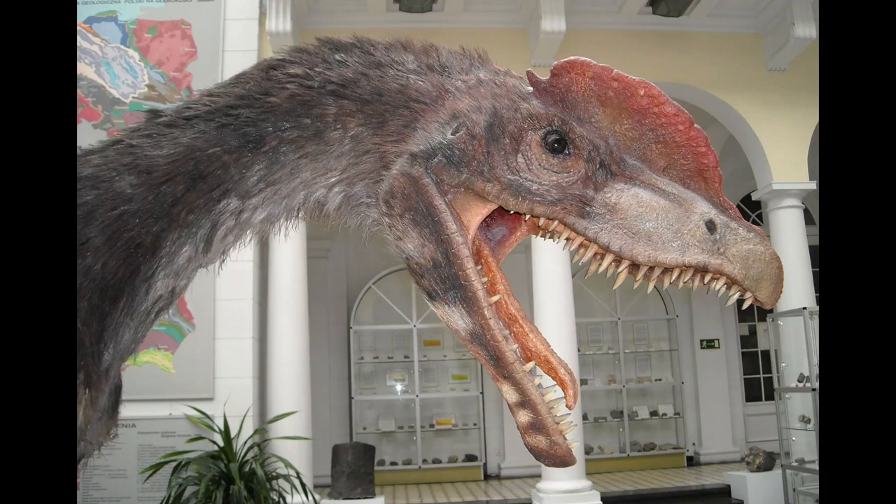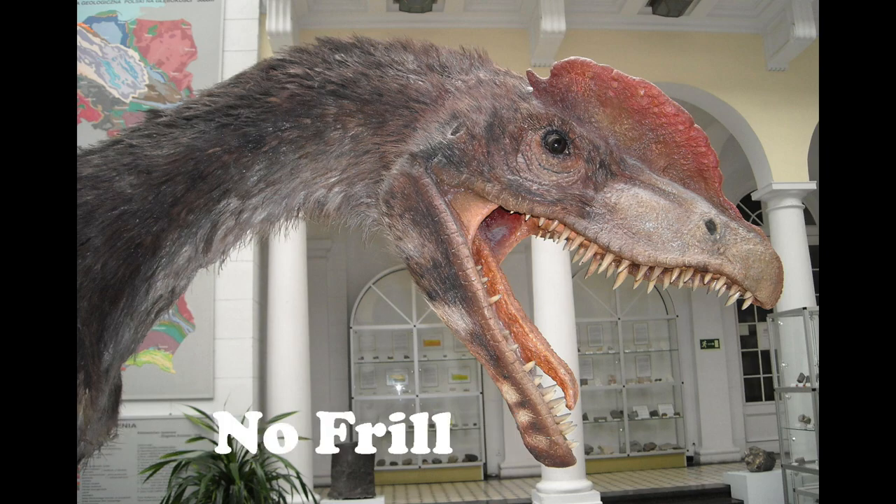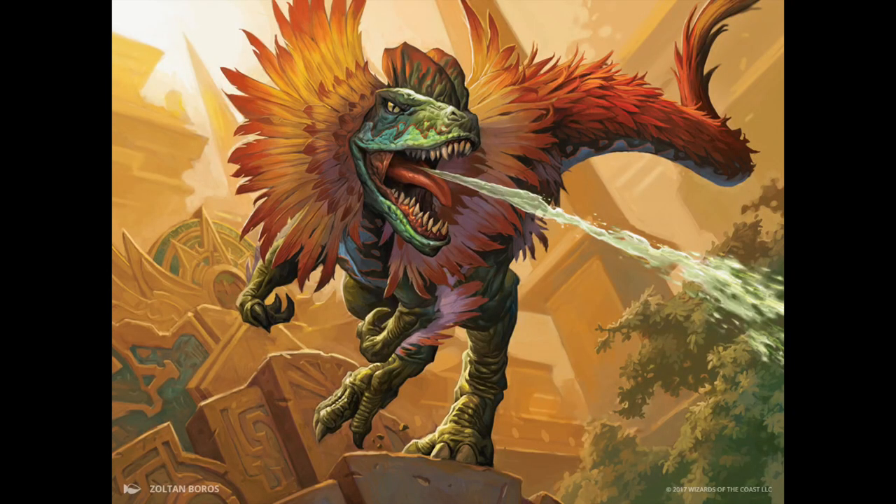Dilophosaurus was a carnivorous dinosaur that lived in the early Jurassic. Dilophosaurus did not have a frill and did not spit venom out of its mouth. The Jurassic Park version of that dinosaur has been completely overblown to the point where everybody attributes it with the venom spitting, and it's just not accurate. Wizards of the Coast, I thought you were better than this — yes it has feathers, but at what cost? Think of the dinosaurs.